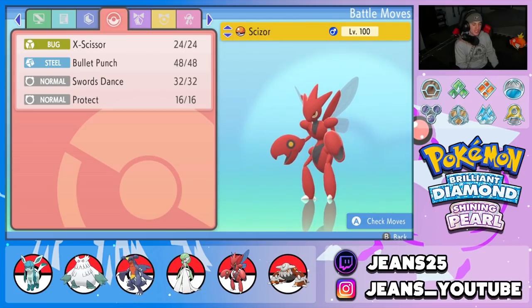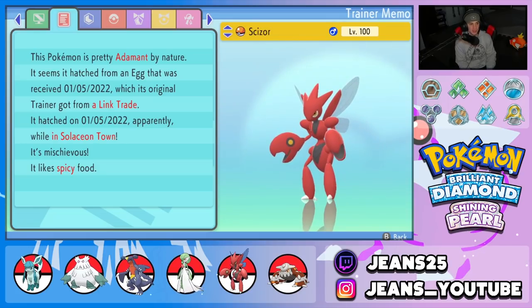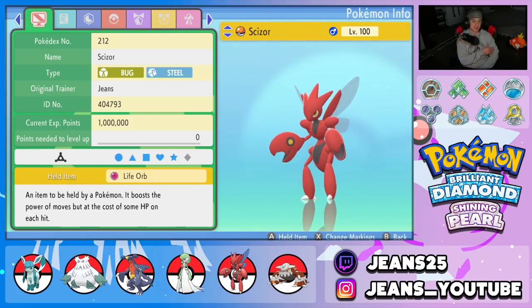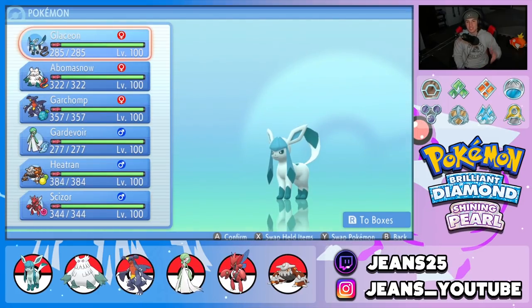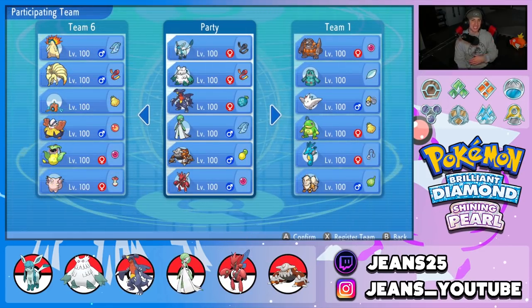Last Pokemon — Scizor, one of the best Pokemon in the format. Bullet Punch for priority STAB, X-Scissor for STAB, Swords Dance to set up, and Protect. EVs in HP and attack with Technician ability, Adamant nature, and a Life Orb. If you want to check out this team, the PokesPaste is down in the description below. Let's hop on the ladder and get some wins with this Glaceon doubles team.